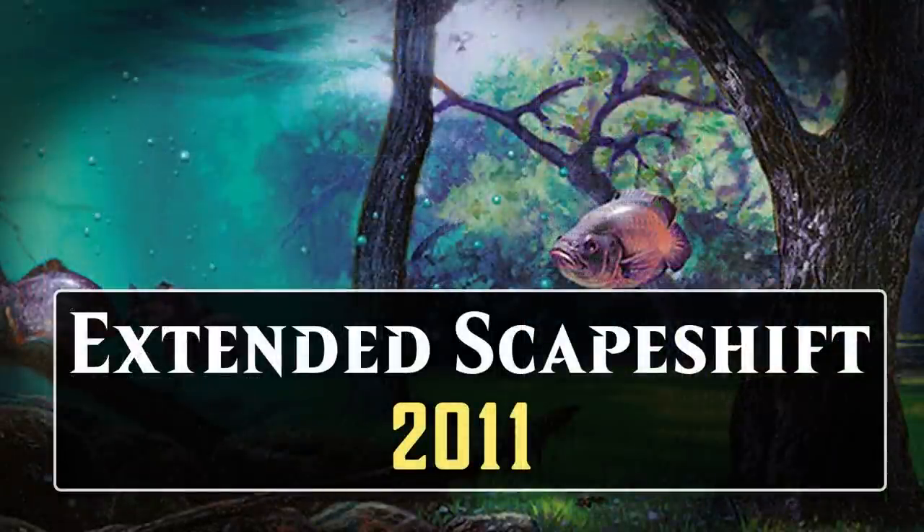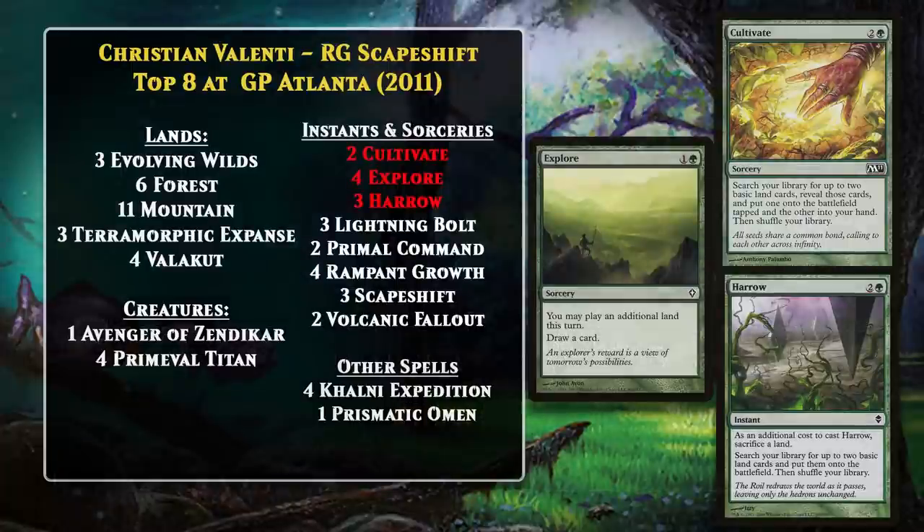Extended would be the next format where Scapeshift decks found some success. Extended is a now-defunct rotating format that featured the last several years of cards. Scapeshift decks first found success in the format in 2011. At Grand Prix Atlanta that year, 3 of the top 8 decks were Scapeshift decks. Let's take a look at Christian Valenti's version of the deck. Extended Scapeshift was a pretty traditional ramp deck — it ran Cultivate, Explore, Harrow, Colonnade Heart Expedition, and Rampant Growth. These all let you get around the 1 land per turn rule and get lots of mana quickly. It made sense to go this route because you needed a lot of lands in play for when you cast Scapeshift.